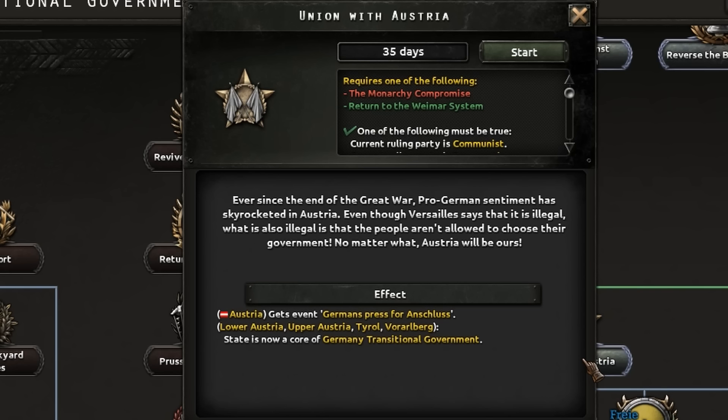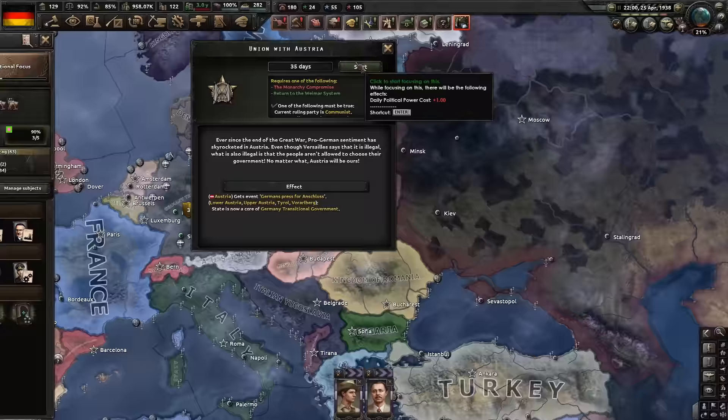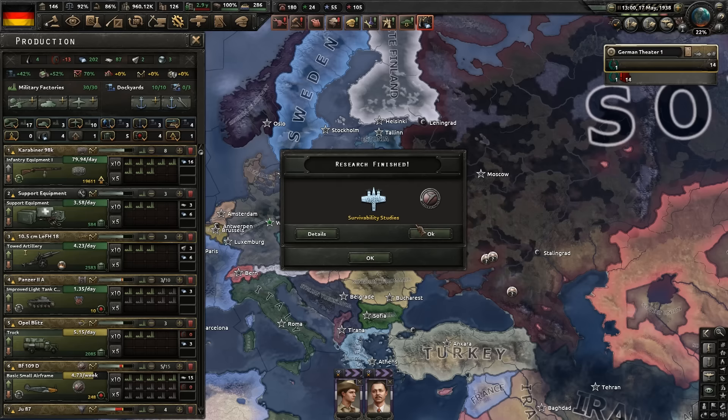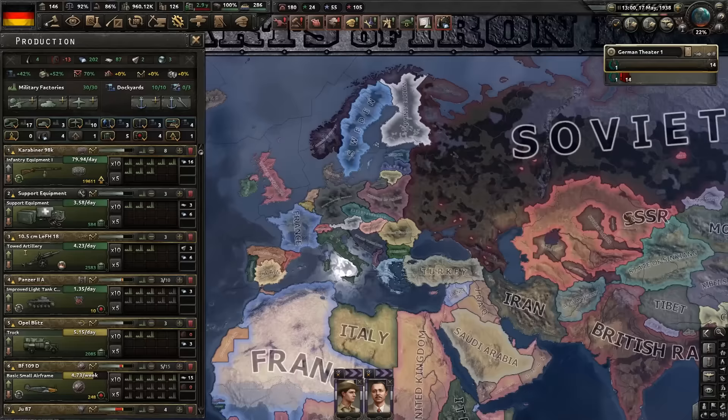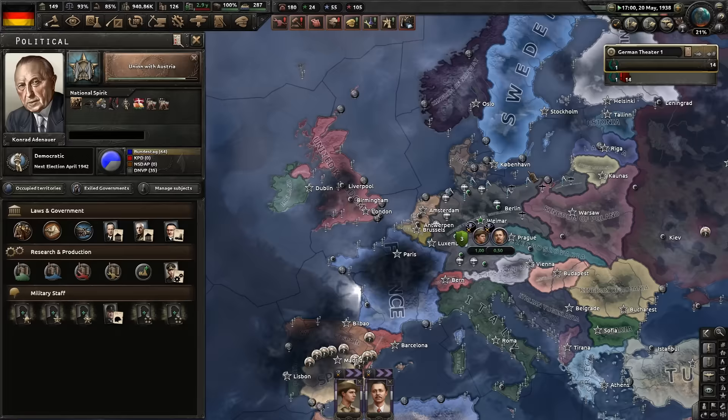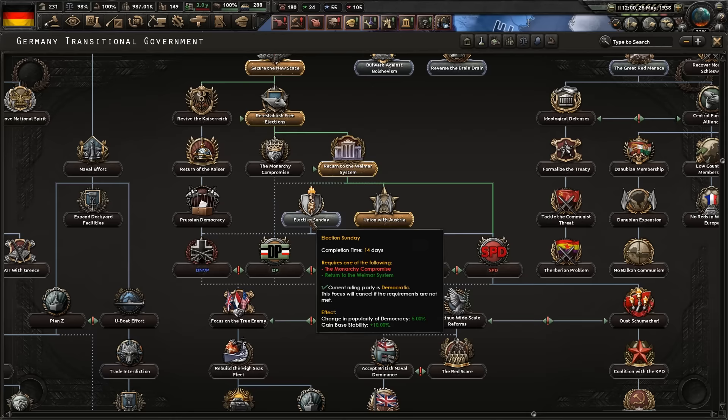We've still got the national revitalization and rebuild the nation focus until July. Italy seeks an extensive military pact — not sure about that. I'm going to do a union with Austria and see if they want to join me. Germans press for Anschluss — ever since the end of the Great War, pro-German sentiment has skyrocketed in Austria. Even though Versailles says it's illegal, the people should be allowed to choose their government. Austria will be ours. Our enemies are fighting amongst themselves — lovely. We're the Germany transitional government at the moment.